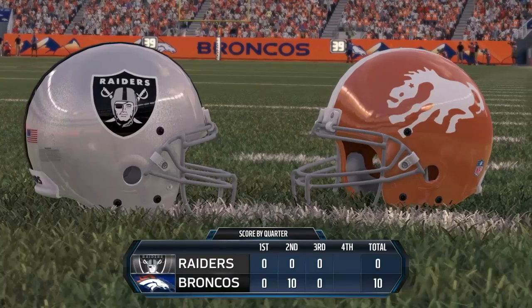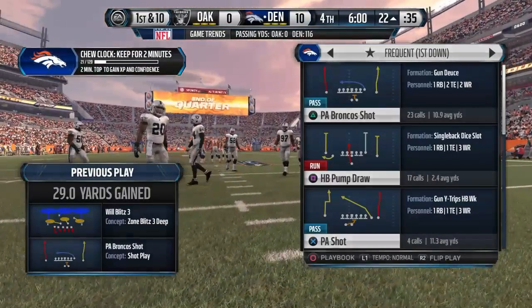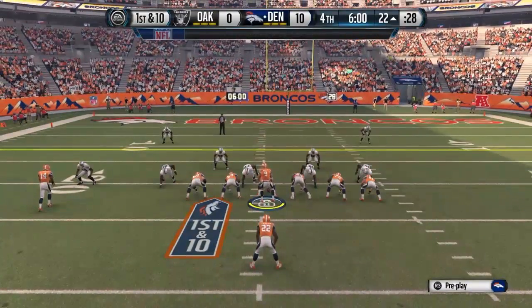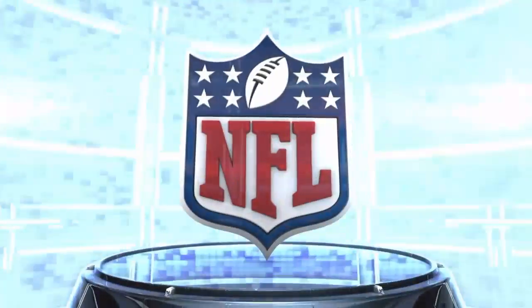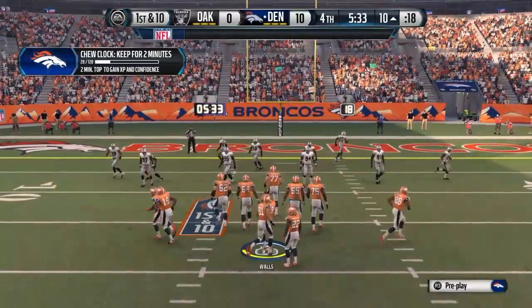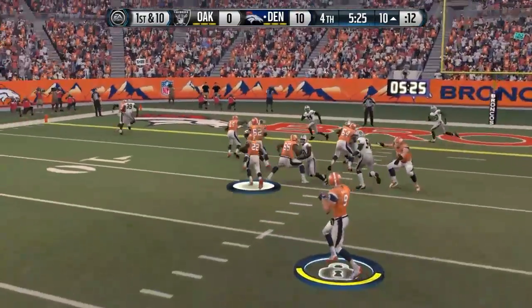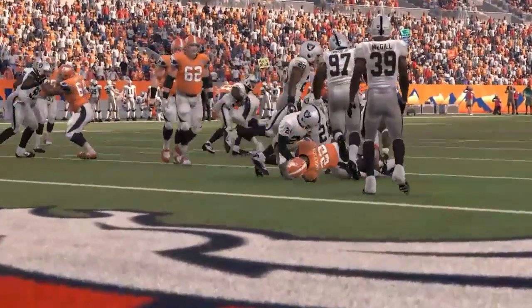Welcome back to this defensive showdown. Stepping up to the line of scrimmage at the 22-yard line — the final quarter is now underway. In this league, when you pick up first downs you don't look up the football. The defense has got to be a little aggressive here — your team is down, you've got to attack this offense, you don't want them to get another score. First and goal from the 10 — Anderson's gonna take the handoff. He's averaging five yards per carry on the day.